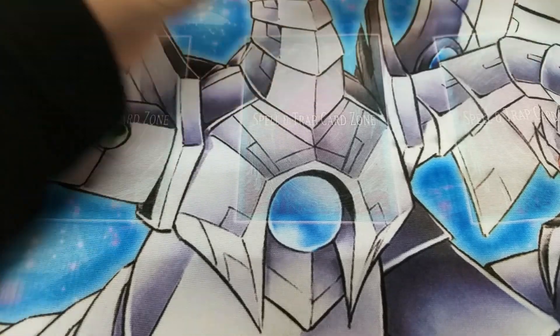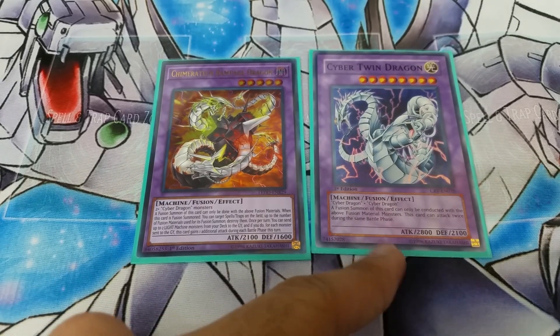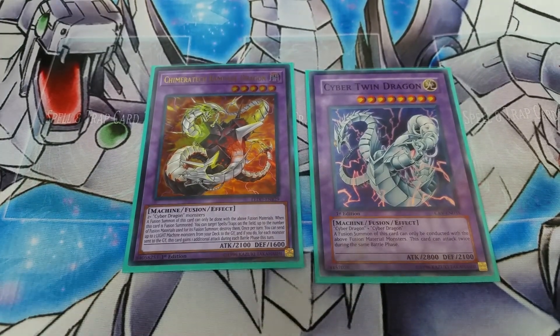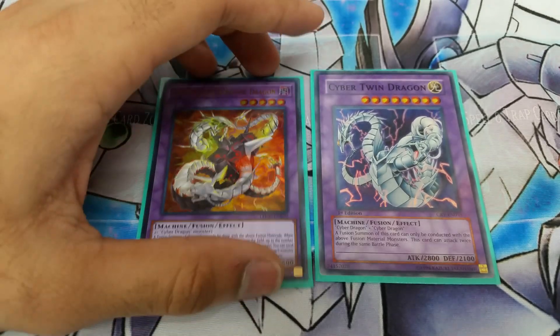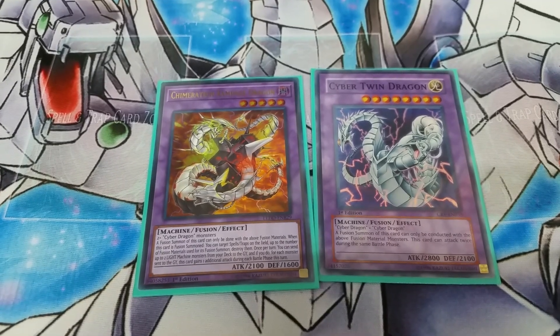Here's the extra deck — one Chimera Tech Megafleet and one Cyber Twin Dragon. I only play Cyber Twin because I really like him and think he's a cool card. Chimera Tech you almost always want to go into when you have Power Bond — he's the better choice since he can pop, attack multiple times, floods the graveyard, and he's just too well-rounded.